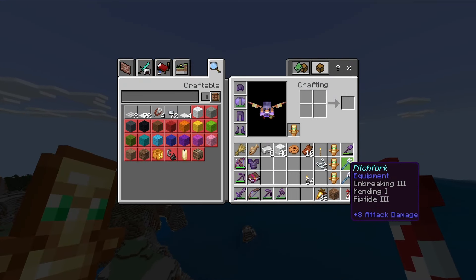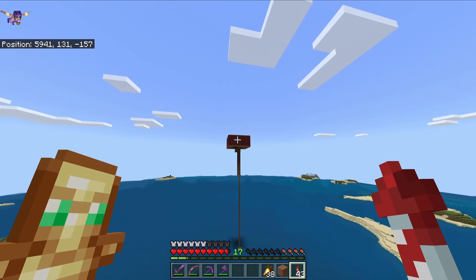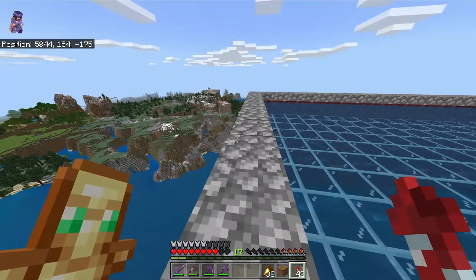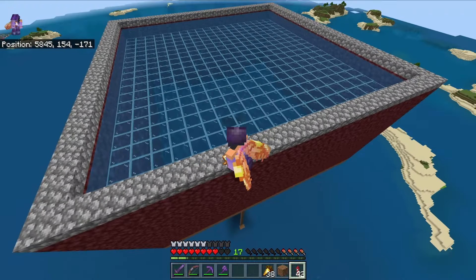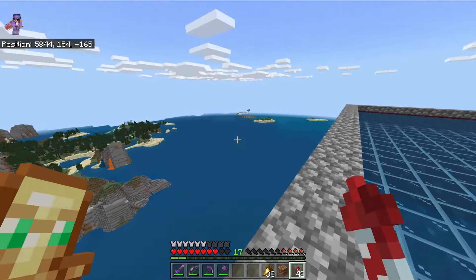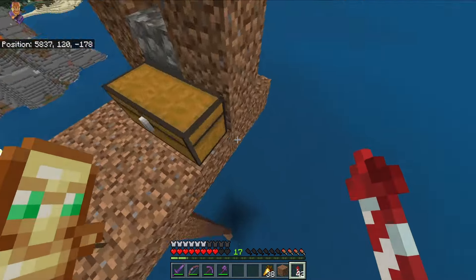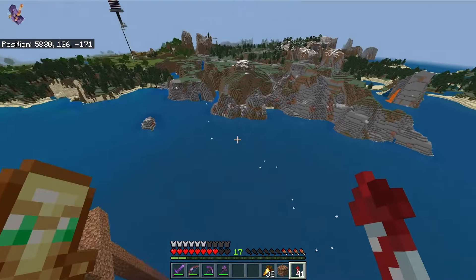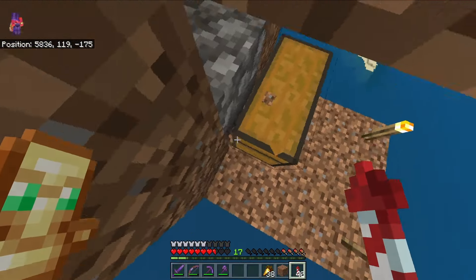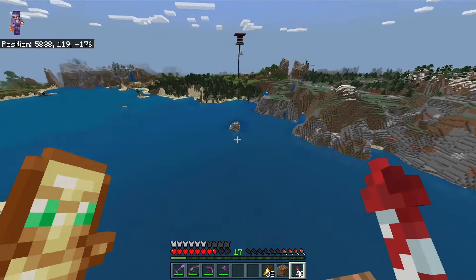If you're wondering how we have so many tridents in this world - it's a drown farm, basically just a big box of water with an egg in the middle. And that's where we started over there, pretty close. Basically you just land - and that's how we get infinite drowned drops, so all this stuff in here plus tridents obviously.